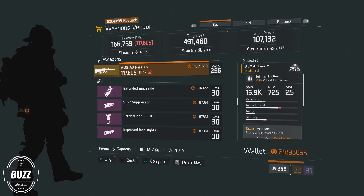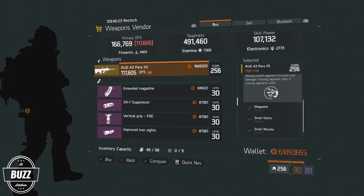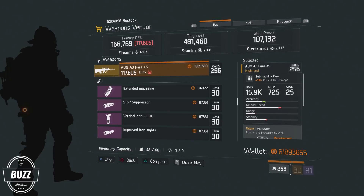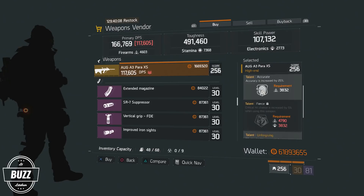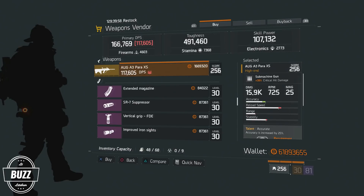The third offering for this week's reset is an AUG A3 Para-XS submachine gun available for purchase at the Crypt Safehouse, and it will set you back just a bit under 1.7 million credits. It comes with Accurate, Fierce, and Unforgiving. The AUG is uber stable and accurate, so I would immediately roll Accurate off for another damage talent, but keep the Fierce and Unforgiving talents, as 1.6 will put a premium on critical hit percentage and damage. The AUG base damage rolls can range from 8,863 through 10,404, and this particular AUG comes in at 9,916, which is in the 68th percentile for damage rolls.